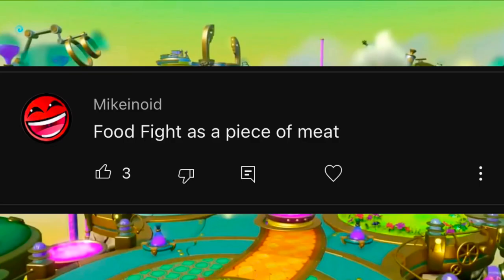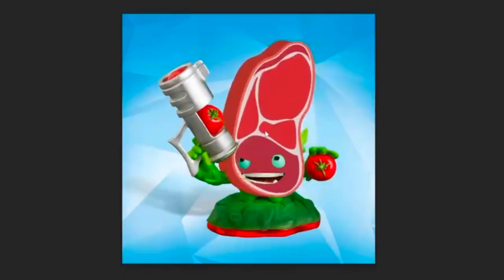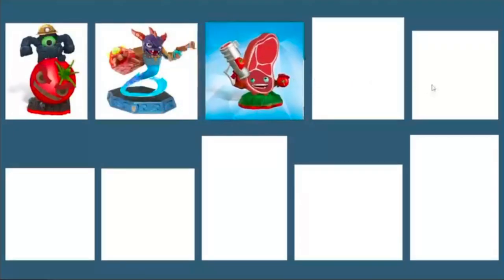Mykanoid came in with another Food Fight suggestion — make him a piece of meat. So I got Food Fight here with some random Traptanium background, just because it was better quality than the white background renders, and I'll drag this basic steak over his body while keeping his eyes and mouth on top. Gotta take off the extra artichoke leaves poking out, then change the color of his arms and legs to match the red on the meat. Boom. I'll quickly slide over to the shelf, because I'm sick of all these Food Fights.